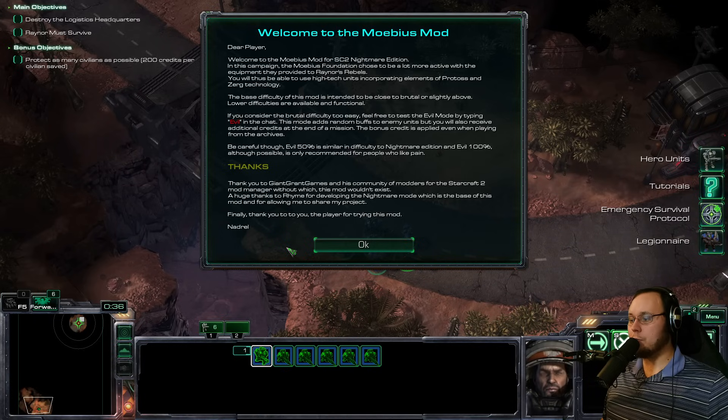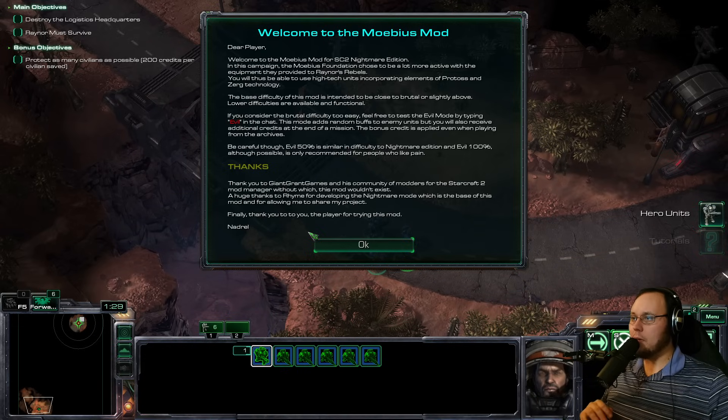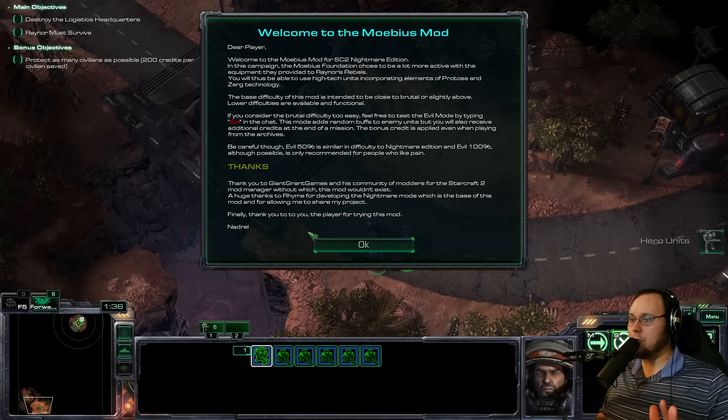The base difficulty of this mod is intended to be close to brutal or slightly above. Lower difficulties are available and functional. If you consider brutal difficulty too easy, feel free to test evil mode by typing 'evil' in chat. This mode adds random buffs to enemy units. Evil 50% is similar in difficulty to Nightmare Edition, and evil 100%, although possible, is only recommended for people who like pain. My thoughts are we should play the intended difficulty as a first time through, because at super high difficulties a lot less things are viable, and if we're getting crazy super units to play with, I want to test all of them.